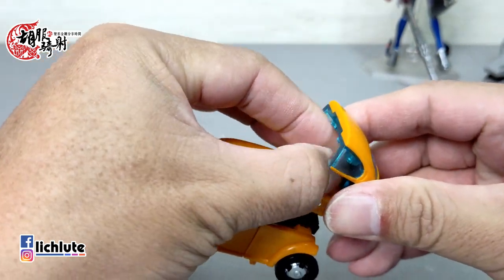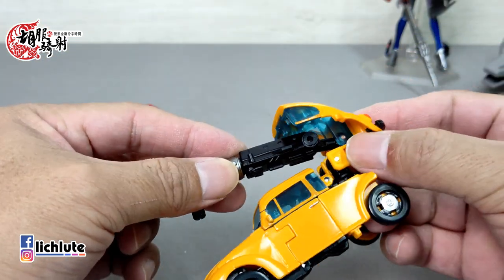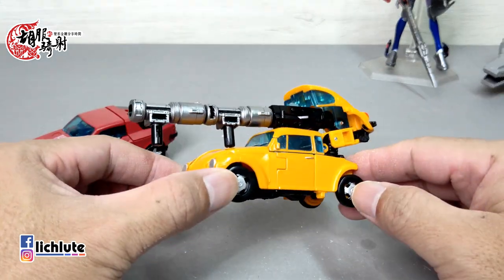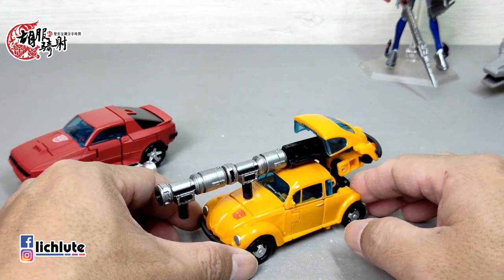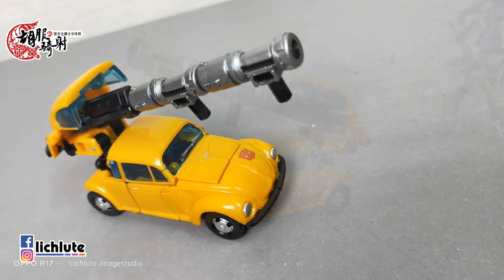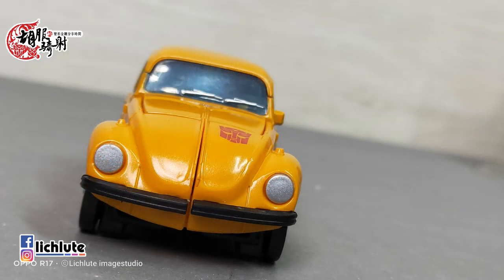翻折上来成一个90度角，然后内部这个黑色的凸稍微要用小道具把它给扣出来，小心地把它给翻出来解出来。再把武器从这个地方给安插进去。我觉得这个方法还有点意思，感觉是从车子内部伸出一门大炮，当做一个武装形态，我个人觉得还算有点小创意。